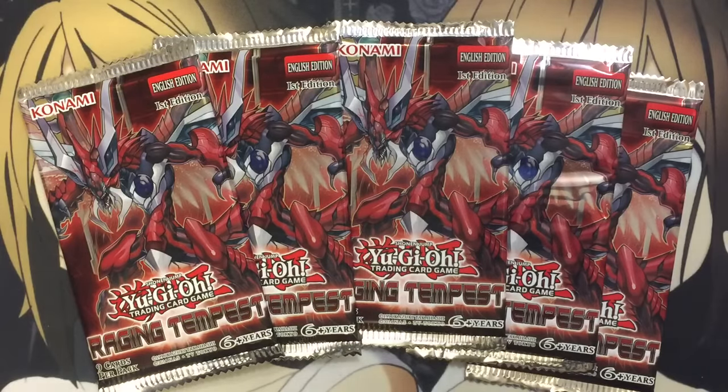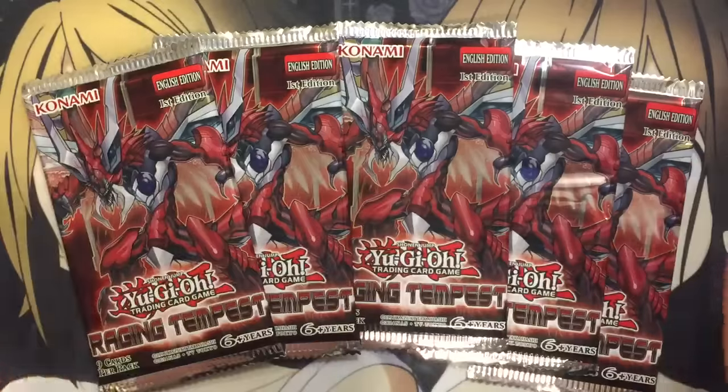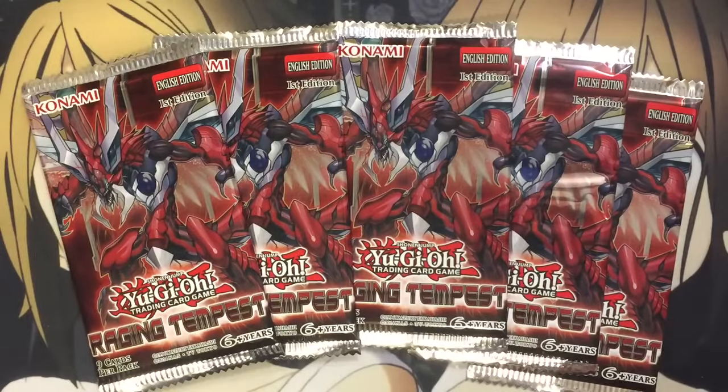Hey YouTube, Kira Twig here, bringing you guys my Raging Tempest Sneak Peek Booster Pack opening. It's a really sweet set with a lot of actually good Secret Rares — a lot of what you would call staple cards. We have Foolish Burial with Belongings, the new Virus card, and The Grass is Always Greener on the Other Side. It's an amazing set with a lot of cool support for other small decks as well as the Zoodiacs. But without further ado, let's go ahead and jump in.